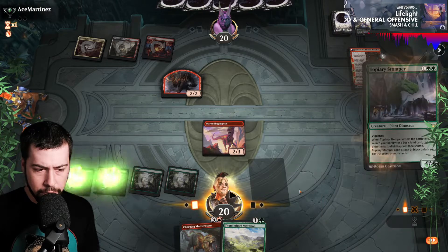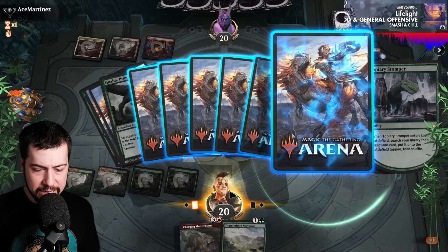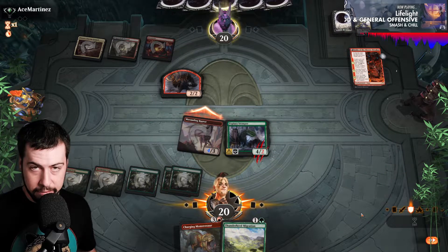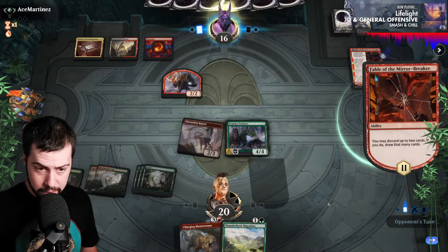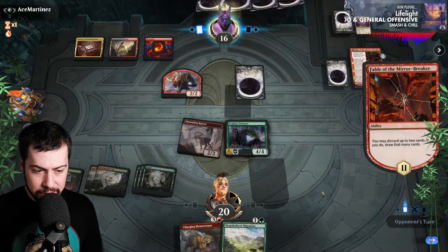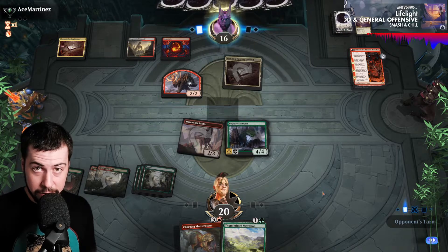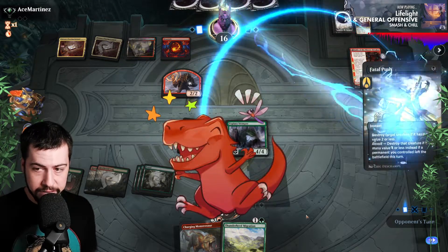Could potentially have revealed Charging Monstrosaur, but I really want to get to seven lands next turn. We'll be at six here — two for Thunderherd to reveal Charging Monstrosaur and then playing it, allowing us to also attack with the Topiary Stomper there. Then if they wanted to kill stuff, we're sitting at a lovely six lands — nice, stable amount. We could slam Carnage Tyrant if I draw that, of course. That'd be very exciting.